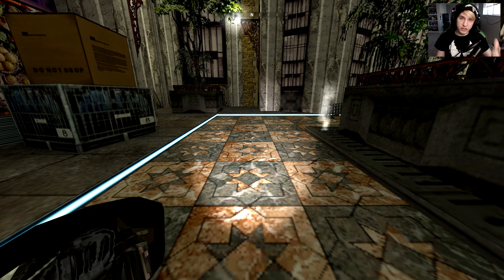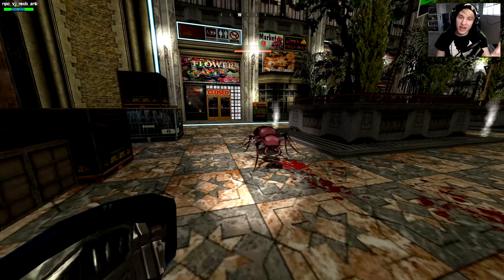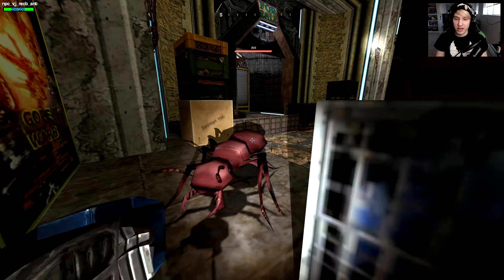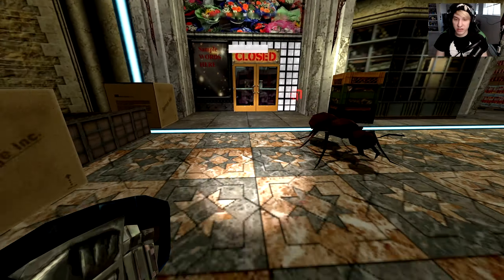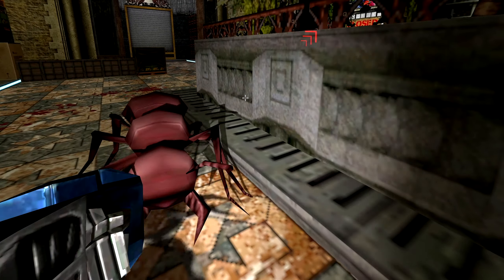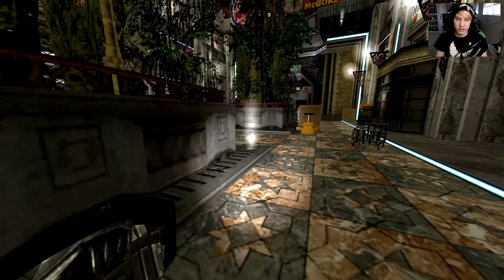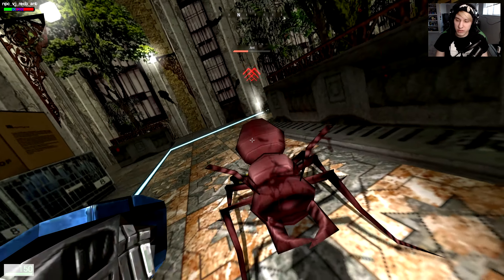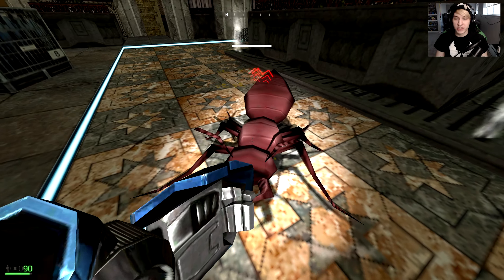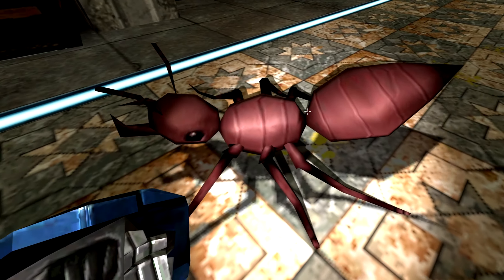Now we can get to the interesting NPCs — like an ant. This is a big freaking ant. I don't understand why this is in Resident Evil Cold Blood. He has 200 health and he's probably doing a lot of damage. The clicky clacky sound of him walking is really disturbing. However, we're able to dispatch him pretty quickly — all he really does is bite you. Punching him to death is pretty simple.